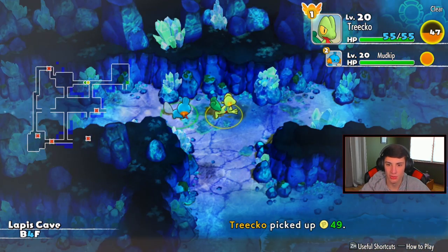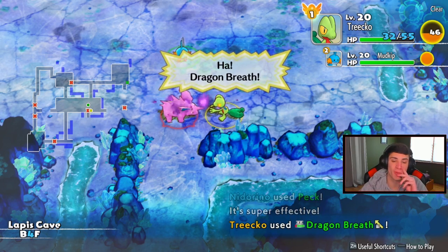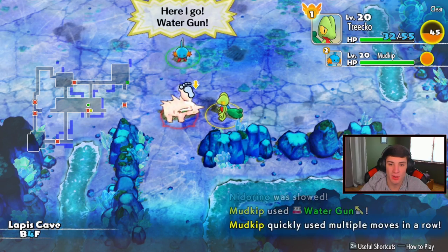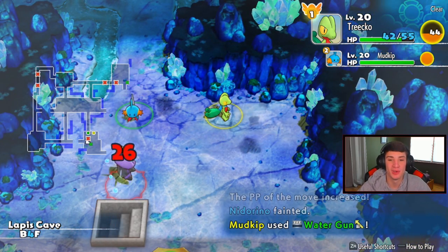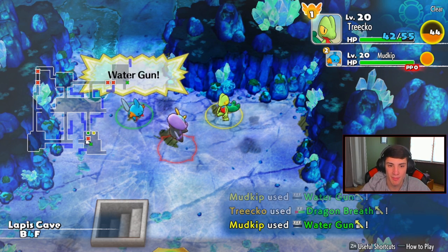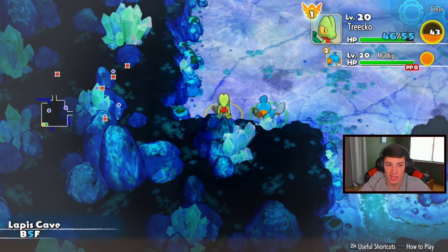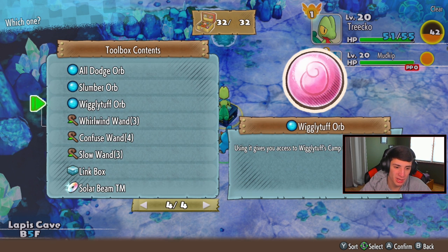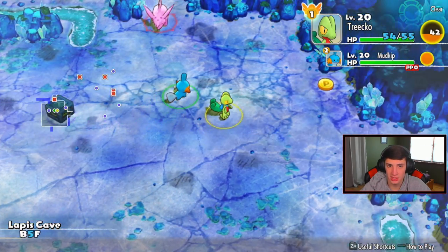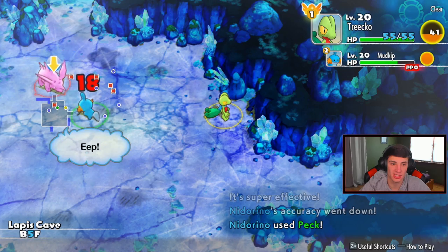I would love to get a Nidoking on my team eventually. I saw a Pokemon Mystery Dungeon clip where someone had a stacked team of six mega evolutions - Mega Venusaur, Mega Blastoise, Mega Tyranitar, Metagross - the team just looked unbeatable. I cannot wait to get to post game to do all that cool stuff and get some big Pokemon on my team. He just spams Water Gun - that's like his favorite move. Mudkip's Mud Bomb is teeing off too! We're rolling through Lapis Cave collecting Poke Dollars. He's not on accuracy but he still hit it.